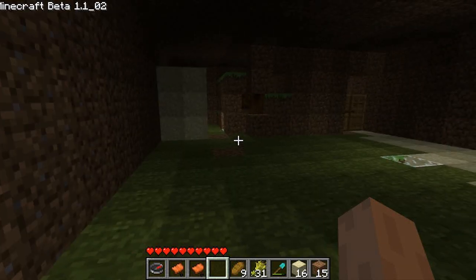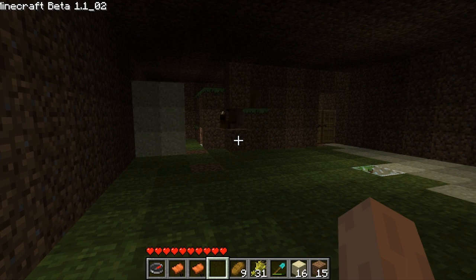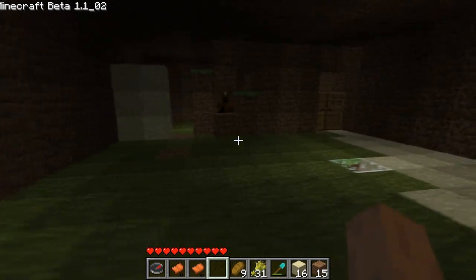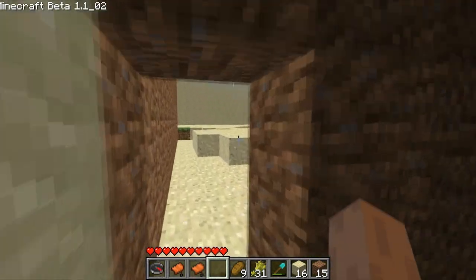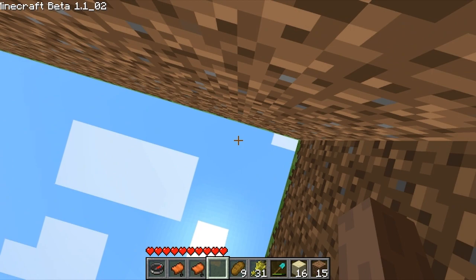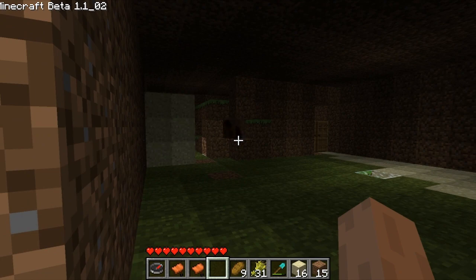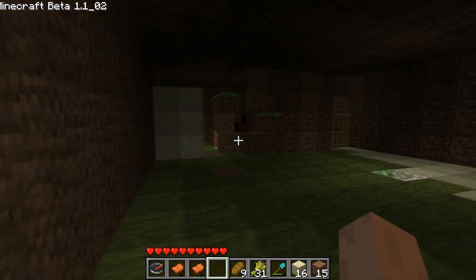Welcome guys to episode 32 of Minecraft. As you can see, I'm using the Ammo Creatures mod pack. I got two horses next to each other and they are breeding. There's been a new implementation that allows you to breed, and first of all it takes half a Minecraft day to breed. I started when the sun was vertical, so when it's sundown I should have a little foal.